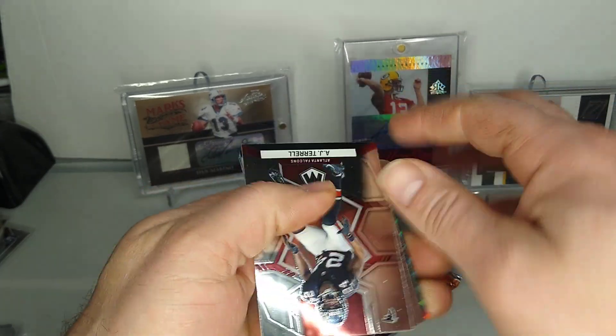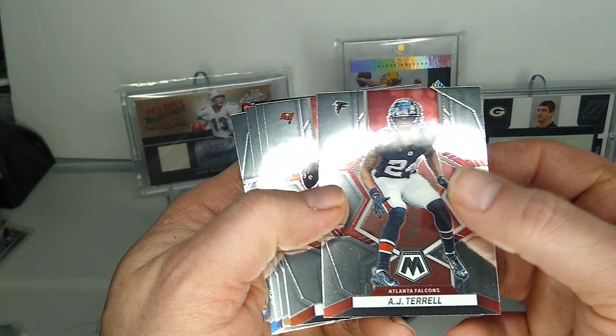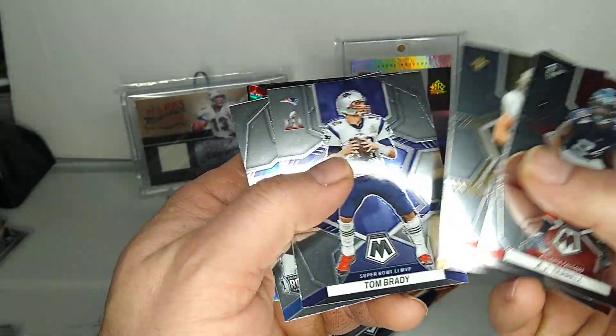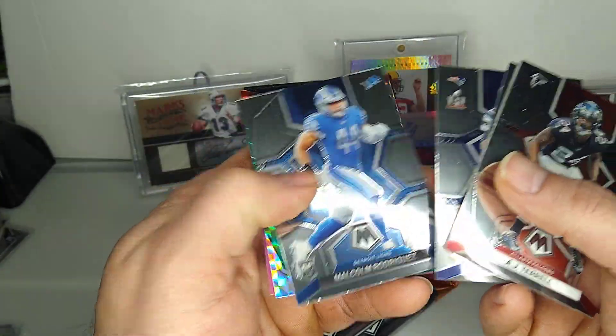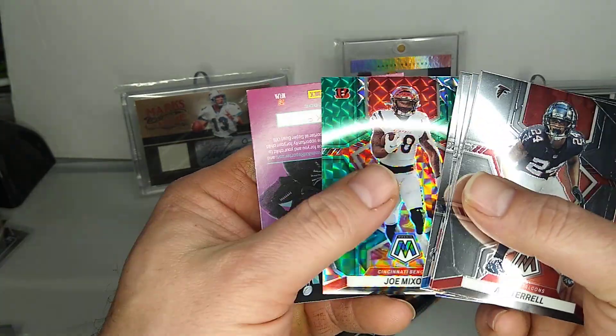I don't know if you guys have any predictions for the games today — let me know, it'd be cool to hear what you think. AJ Terrell, Tom Brady, Taysom Hill, Tom Brady again, Malcolm Rodriguez, and that's Joe Mixon Green.